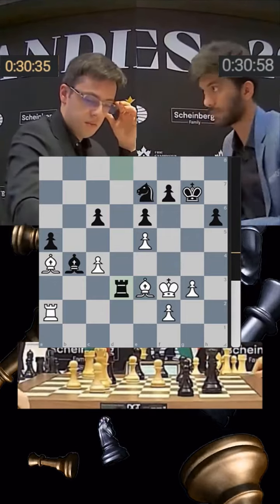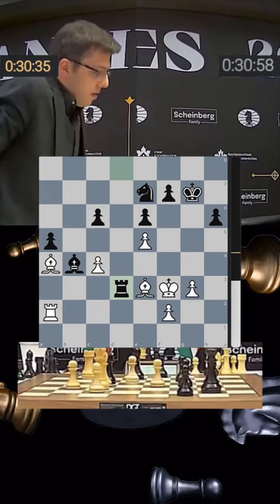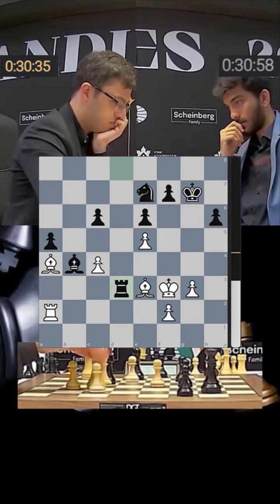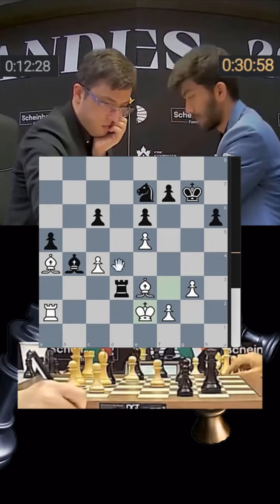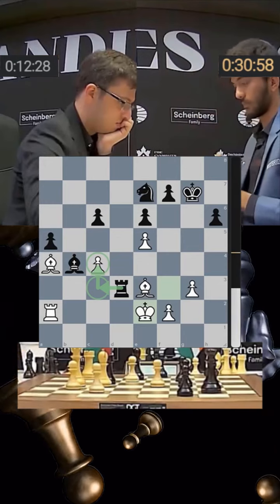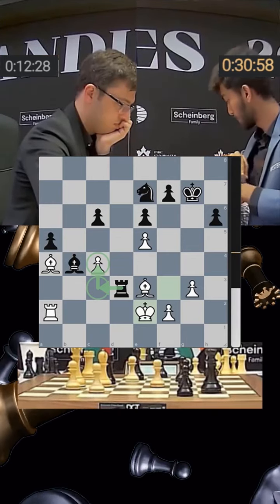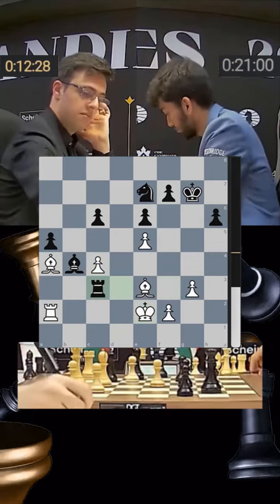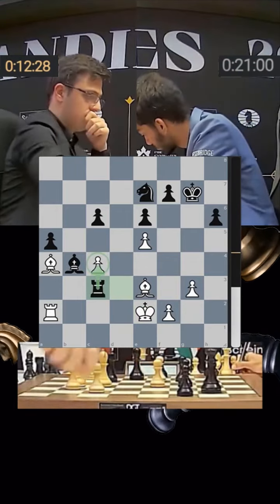Rook d3 — a fantastic move by Gukesh! The rook enters, he gets up from the board, knowing he's better. 30 minutes have been added on the clock to both players. King to e2 and Gukesh has to attack the pawn on c4 with rook c3. He plays rook c3 — a fantastic move because defending this pawn is not easy.